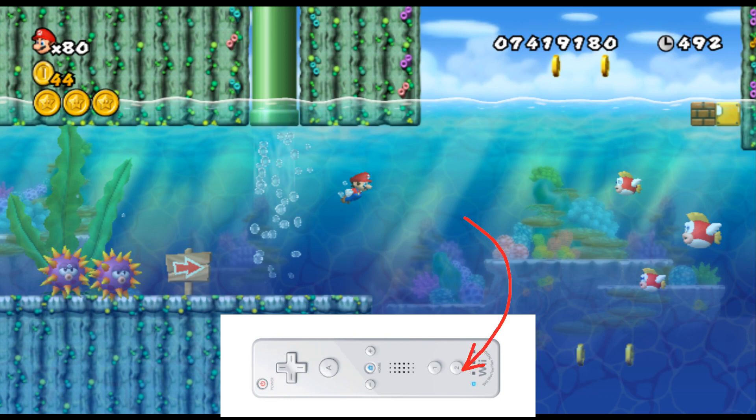The third action is the two button, which makes Mario do his little breaststroke and causes him to move upwards. The fourth action is a mixture of the two — it's both the right action and the two button — as this allows Mario to move in an upwards-right motion, which is a really useful action to have.